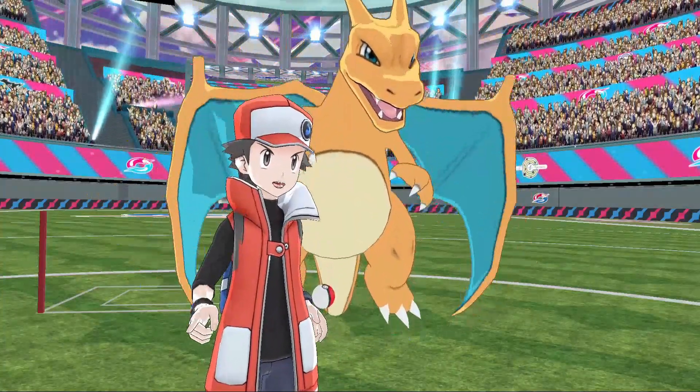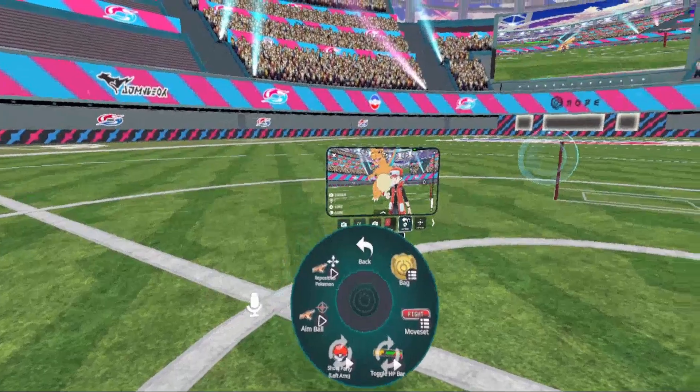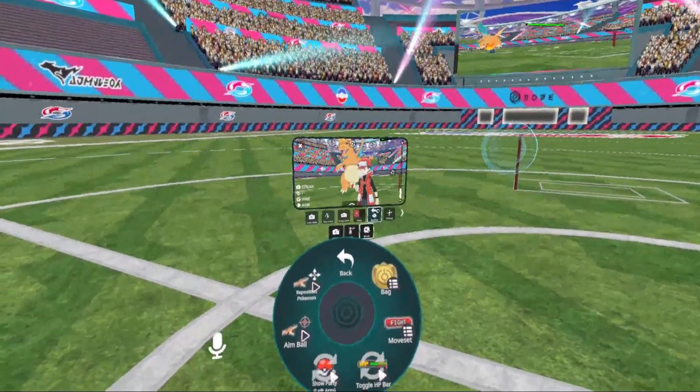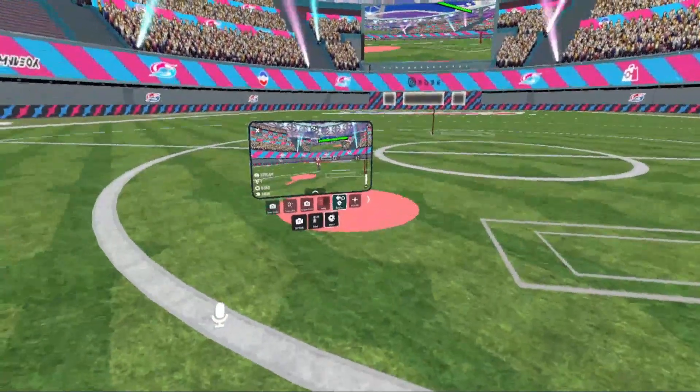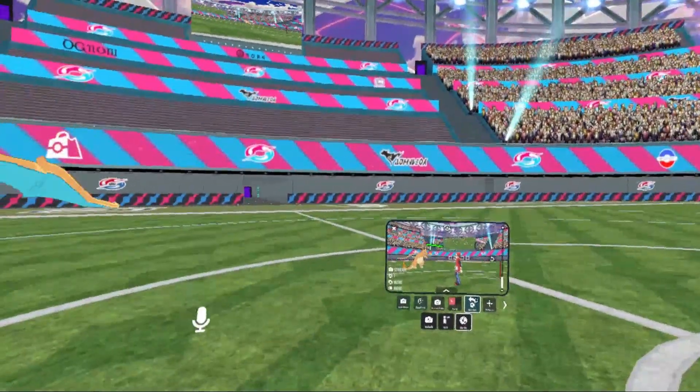That is why I like the PC ones better — you get to pet him. And then we can check out his move set. I'm actually going to use the reposition again and put him further away from the camera so we can see this. Now we got our Charizard over there and we'll go ahead and check our move set.